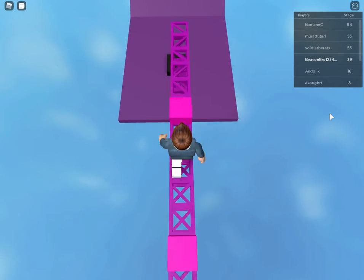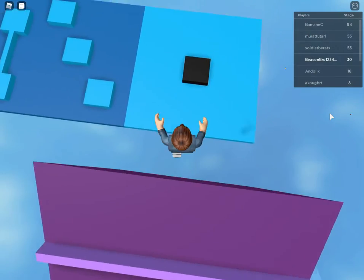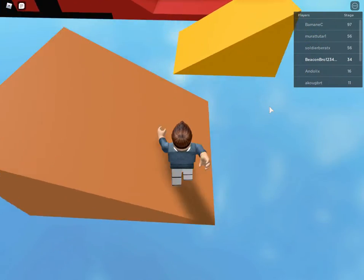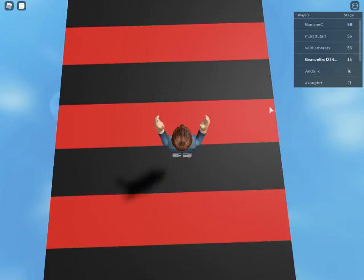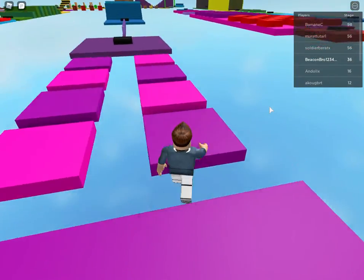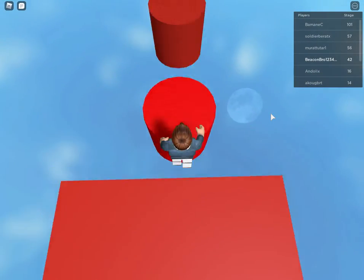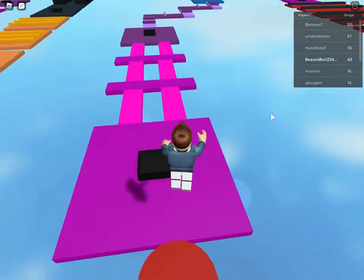This one is another interesting one where you have to jump over and climb up. This one you have to try and stay in the middle but somehow get over to the other side. This one is pretty easy. This one is a pretty hard one because you have to jump on the right side. This one is easy — you just have to jump on the cylinders.